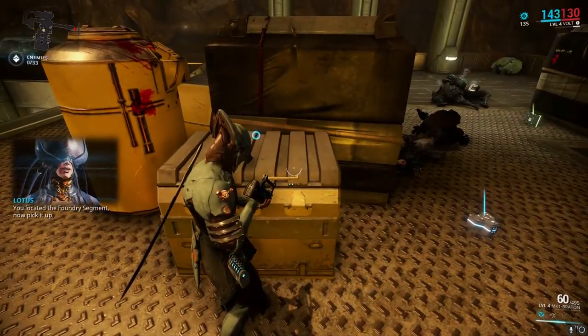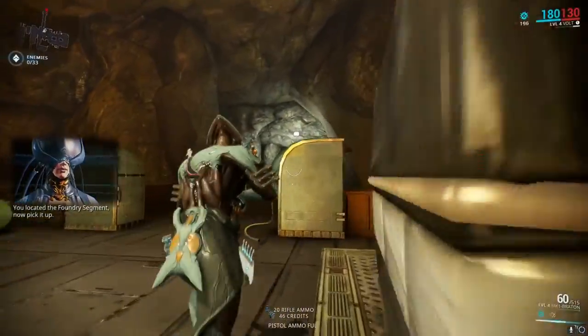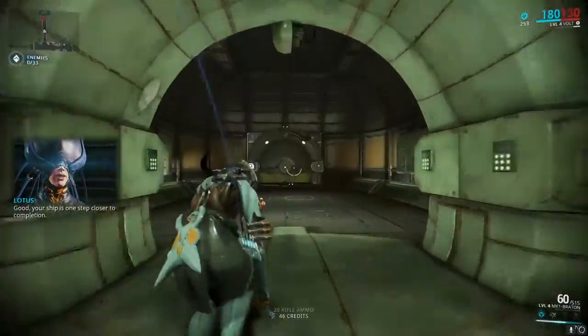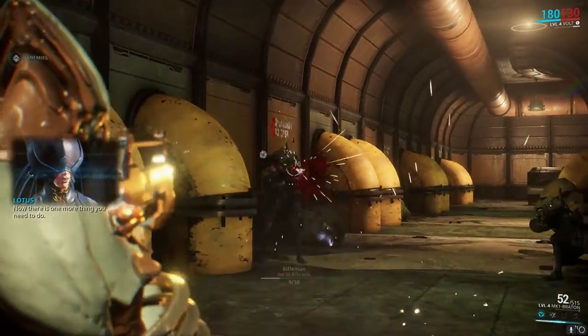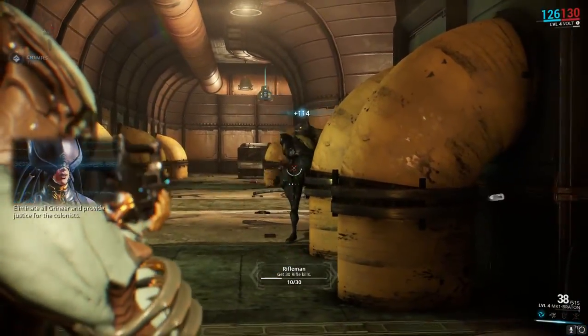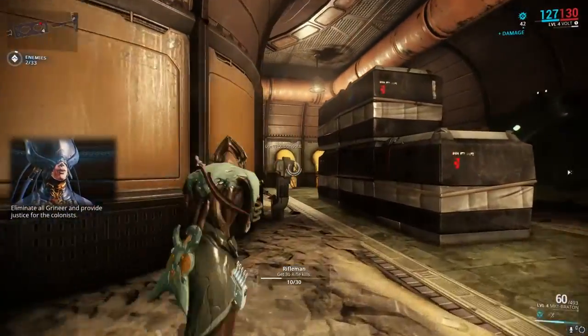You located the Foundry Segment — now pick it up. Your ship is one step closer to completion. Now there is one more thing you need to do: eliminate all Grineer and provide justice for the colonists.